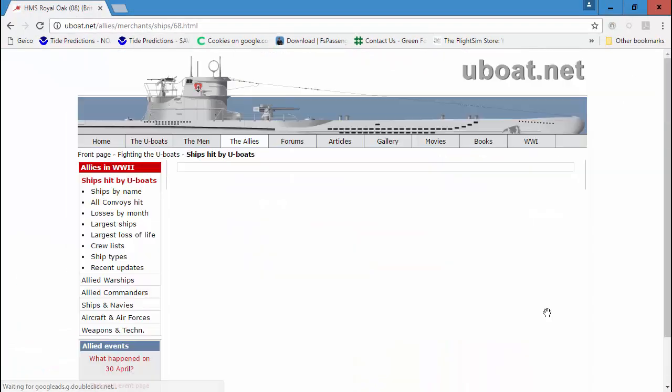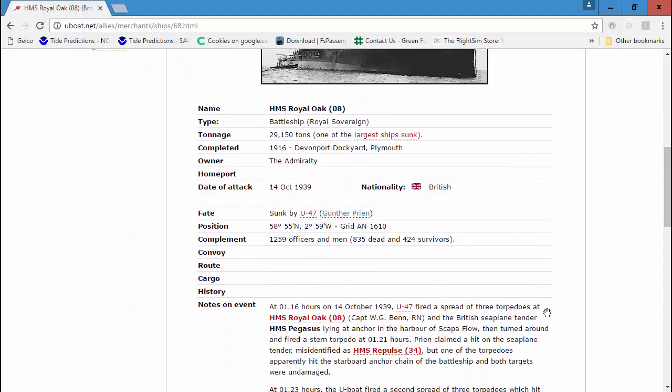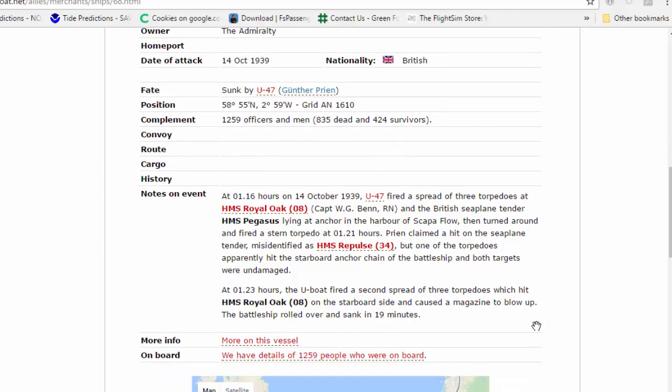You can actually visit that ship's page and see the HMS Royal Oak. She was sunk on the 14th of October. Captain Prien launched a spread of torpedoes — one of them bounced off the anchor, because they had their anchor deployed in the harbor. He fired another spread a little bit later and sunk her. He also hit the HMS Pegasus, which he reported as the HMS Repulse — a misidentification. The second spread hit the Royal Oak and sank it; one of the torpedoes hit the magazine and blew it up, killing over 800 sailors.